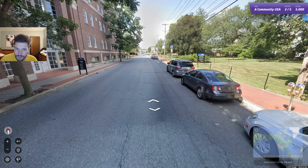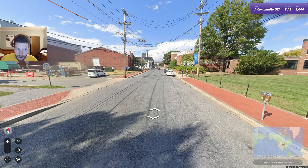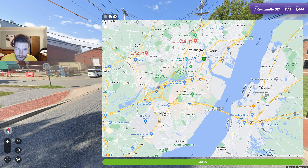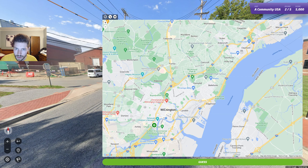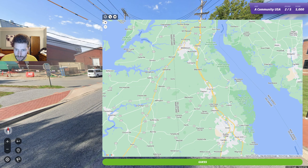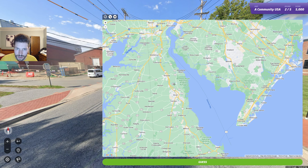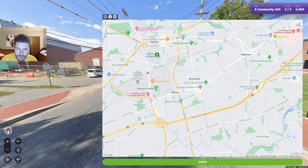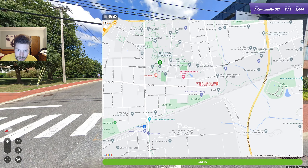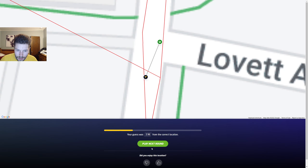University of Delaware — UDel. I don't know where that is, wouldn't shock me if it's in Wilmington. Route 273. Let's try Wilmington, Delaware. Is it in Dover? Newark — there it is. Lovett Avenue, Academy Street. Lovett and Haynes Academy. Let's go!